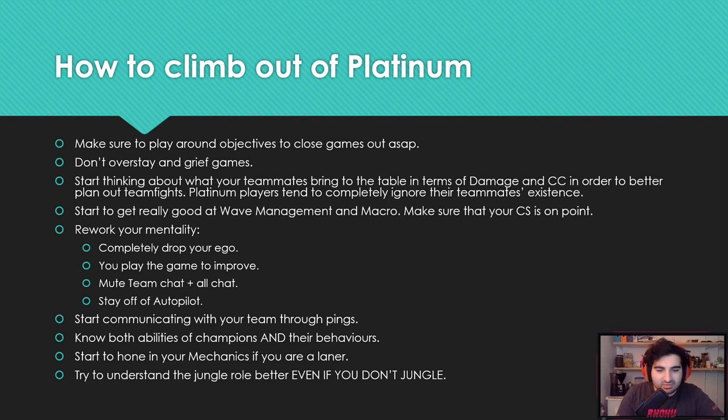Next, start communicating with your team through pings. You really have to start communicating — things like warning that the enemy jungler is coming, that you can't fight a gank, that you're up against a bad lane. Make sure you communicate necessary things with your team. Use pings mostly, but you can type too. Communicate with your team through pings so you can actually plan plays better.